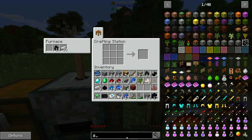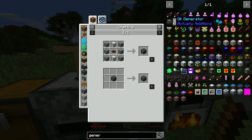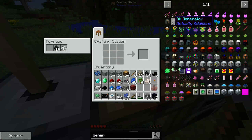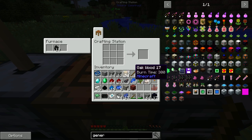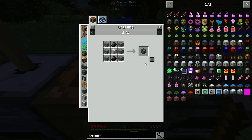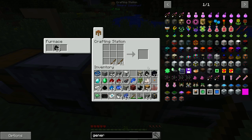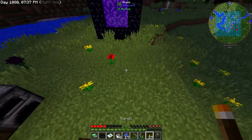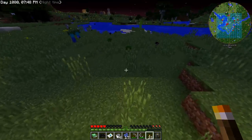Now we can get our basic ore doubling system up and running. The first thing we need is a generator — we'll start with the coal generator from Actually Additions. To craft it we need an iron casing. It is getting dark so I'll quickly make some torches to light the area so we don't get bombarded by mobs. I'll also quickly make the Actually Additions small storage crate — it's basically a much bigger chest made from four planks, four chests, and one wooden casing.